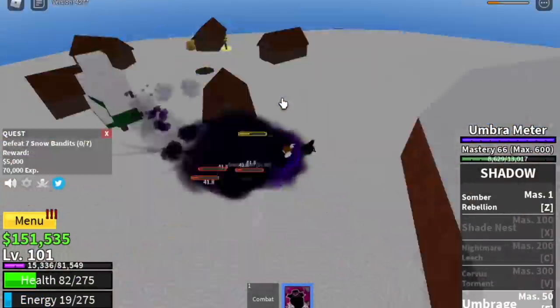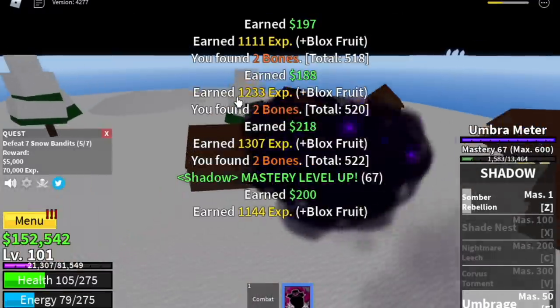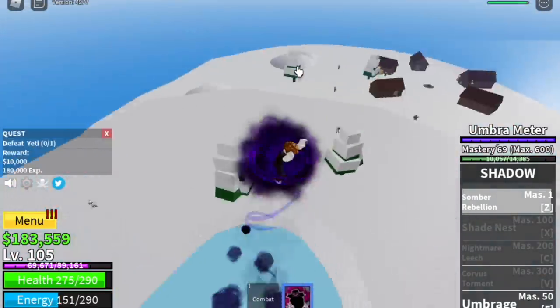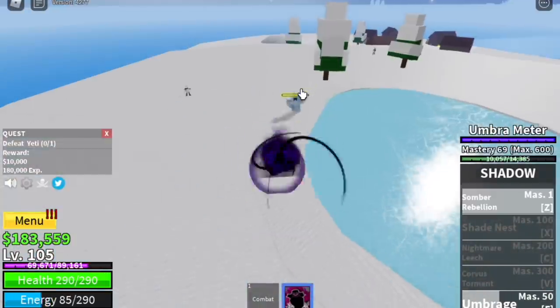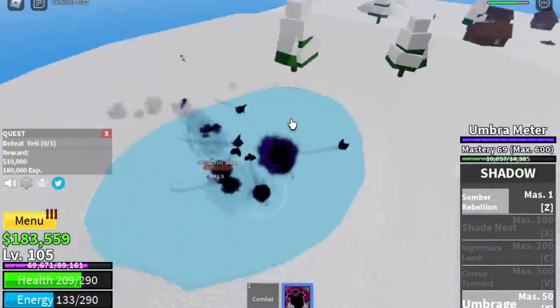You need to use your Umbrage twice to wipe them all. You need to wait for 2 more to spawn to finish 1 quest. And when you reach level 105, you can start with the Yeti Boss — the mini boss on this island. Is he easy to defeat? Yes. We're gonna use the Z skill like 5 or 6 times, and also the Umbrage. Goal here is to reach level 130.